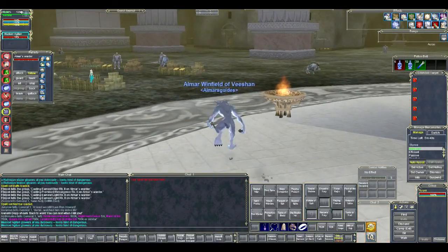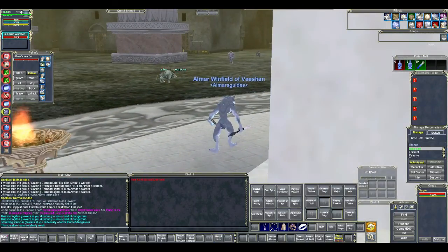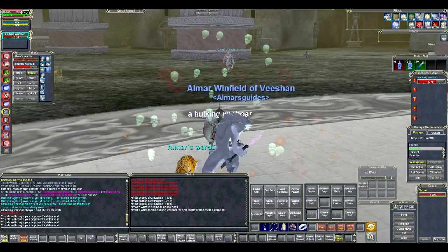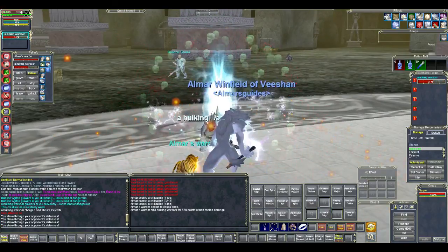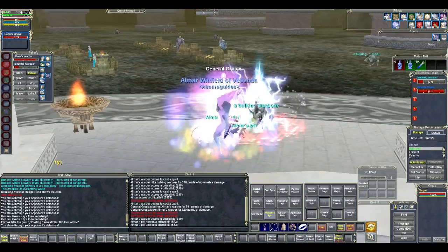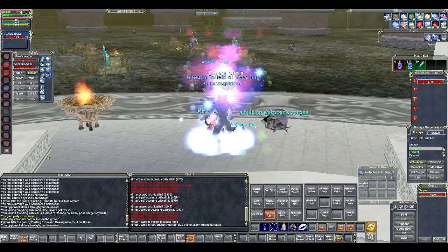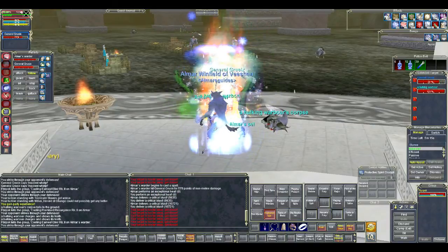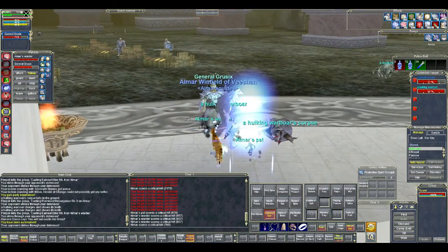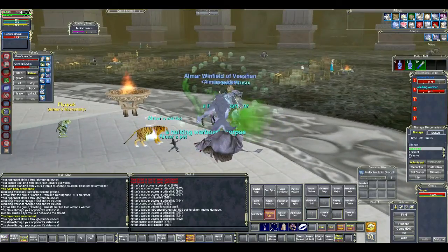All around this camp you are going to be finding Rallocion sentinels and hulking war boars. Depending on how many AAs you have and how they are placed will determine what you can and can't do in this camp. These Rallocion sentinels are not relatively weak, whereas these hulking war boars are relatively weak.